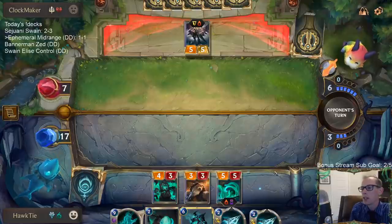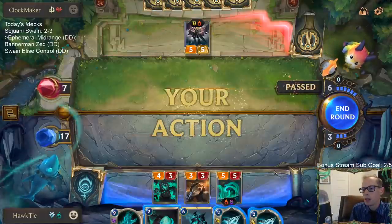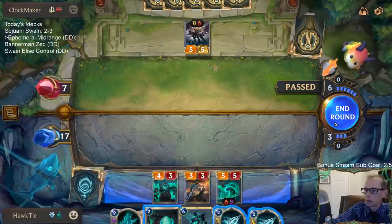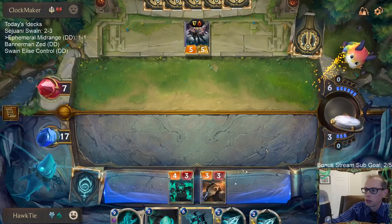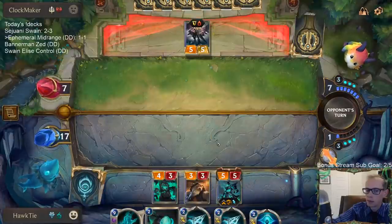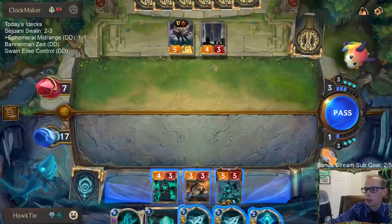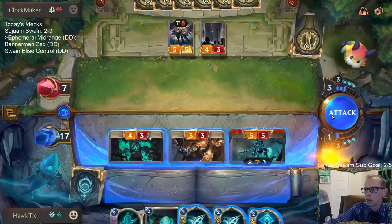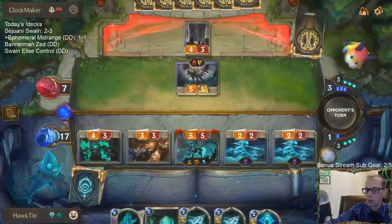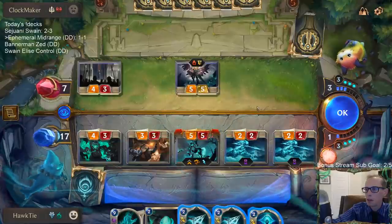Maybe try changing the deck up a little bit afterwards - play like one Vengeance, one or two Harsh Winds. I haven't been playing Vile Feast in my Shadow Isles decks recently. I'll end this here - I know a challenge when I see one. Could see playing two Ruinations. That was a clutch Glimpse Beyond draw.